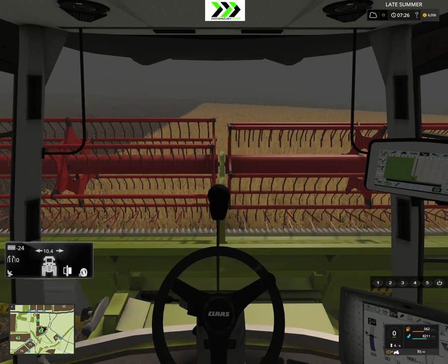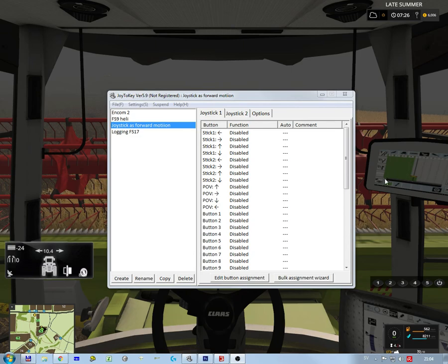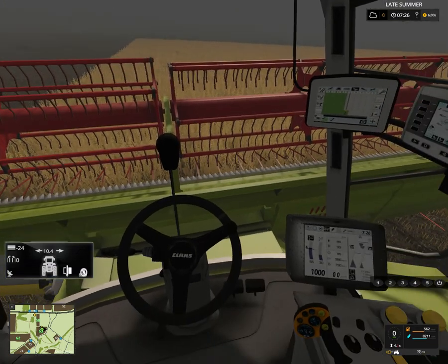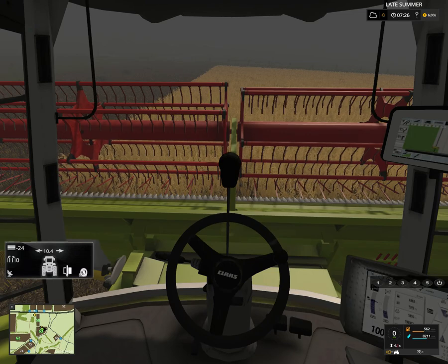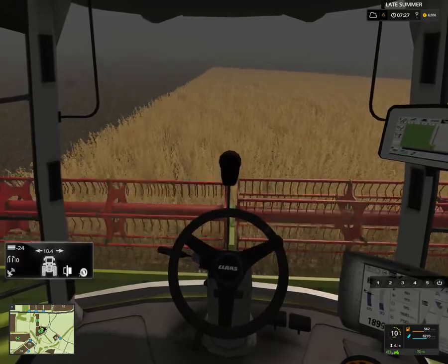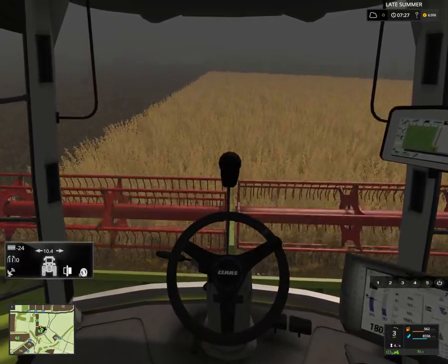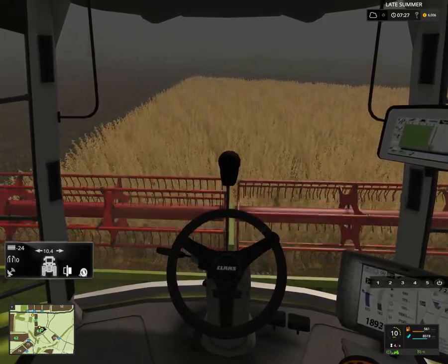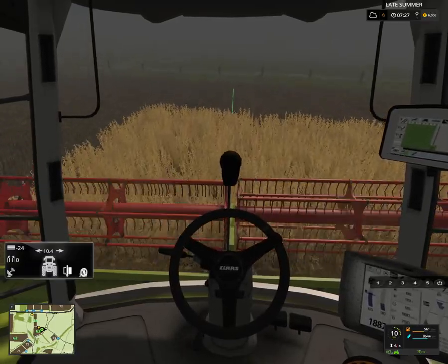I'm actually going to show you one thing. This is the majority of key stuff I have. I added a thing called joystick as forward motion and set it up here. I got to thinking that in combines, if you look, there's this small joystick which you can control the speed with. So I set it up so I can control the speed using the joystick — increase it faster or slower. The way I do this is I use joy2key software, which you can just Google and download. It's easy — joy2key, just as it sounds.